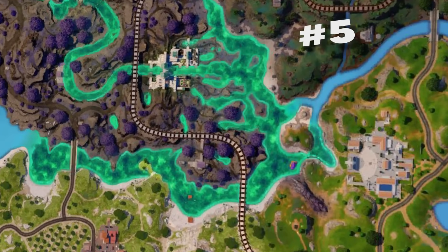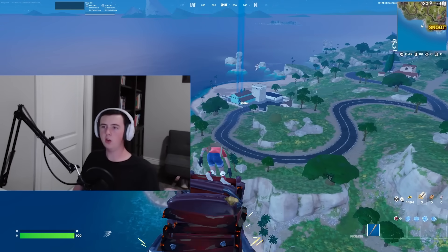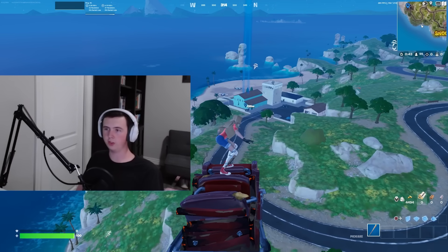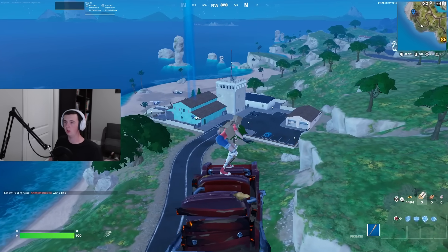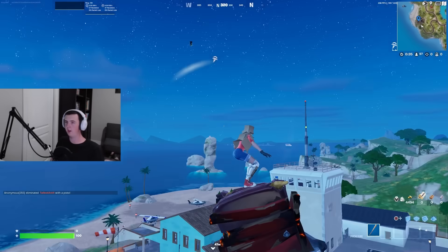We're going to head on over to number four on our list. We are now headed to our second POI, which is the fourth best duo drop spot for FNCS, and this one is a lot better than number five. We're taking a pretty big jump here from five to four.